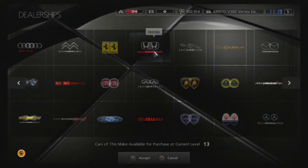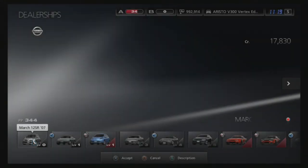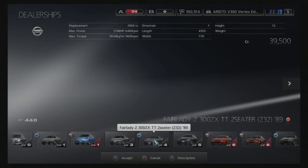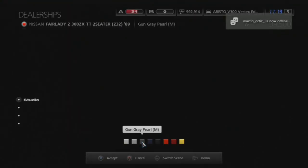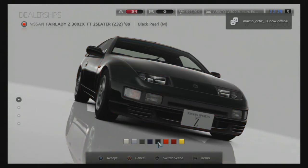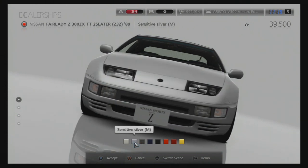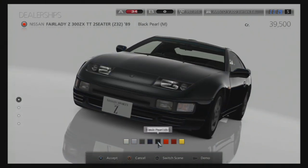Hey guys, this is Redline100HD and today I'm actually doing my first drift build. The car we're going to do is a Nissan 300ZX — this car is really nice. It looks really nice, really smooth body and looks aerodynamic almost. Today we're just going to be seeing how good this thing drifts and testing it out. I think it should be a really good drift car because it looks like it, but I'm not sure, so we'll just see what happens.